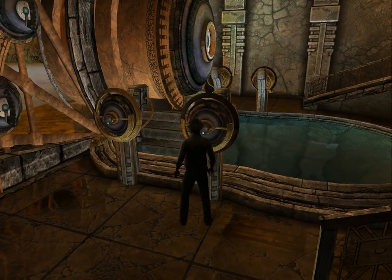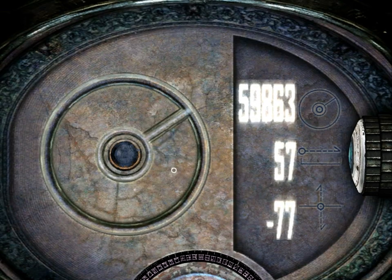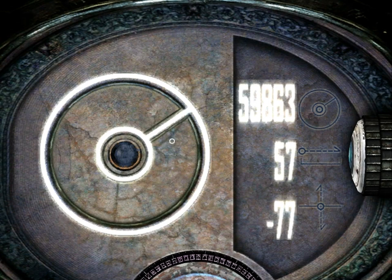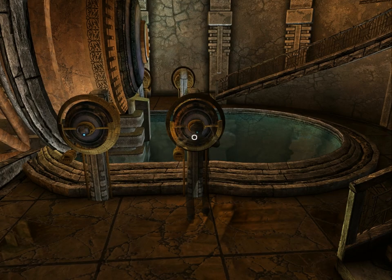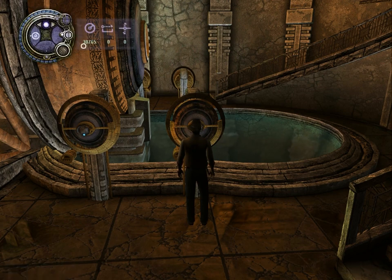I insert my key into the slot again and it lights up, indicating it's working. Now when we look at our key, we can see that the Toran coordinate is functioning. We'll continue with the distance coordinate in the next video.